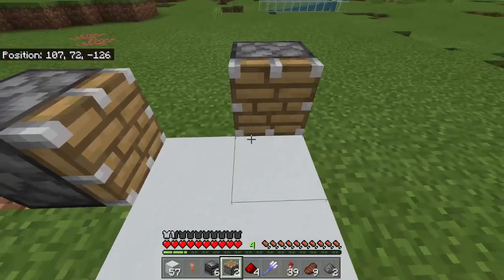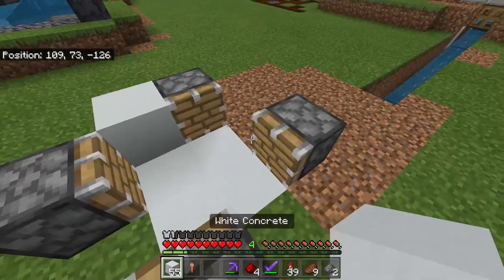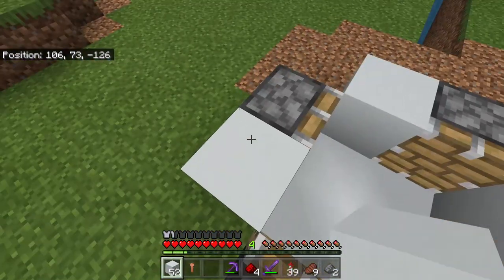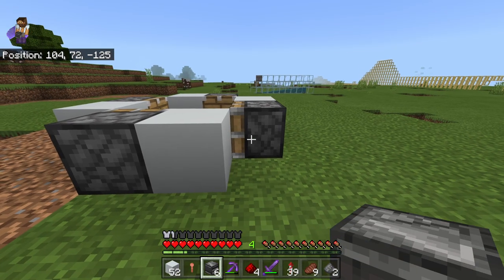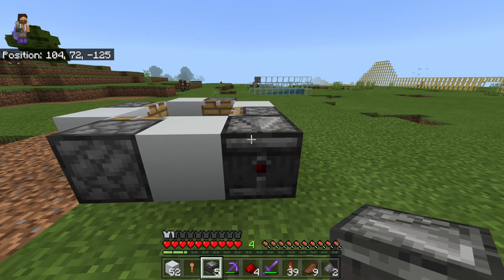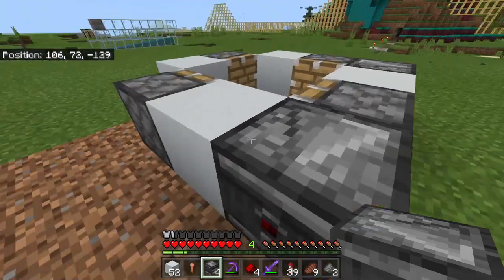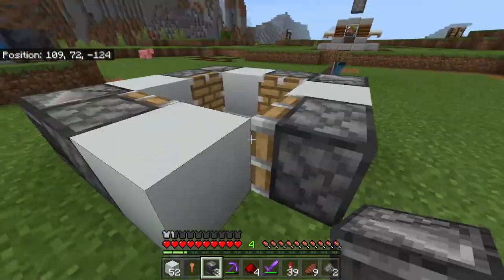Grab your pistons and simply place them in this formation like so. Next to your pistons, you're going to want to fill that up with solid redstone conductable blocks. Now in the sides of the other pistons, so the arrow is facing towards you, you're going to want to place your observer blocks. Make sure the arrow is facing towards you on every single piston, like so.